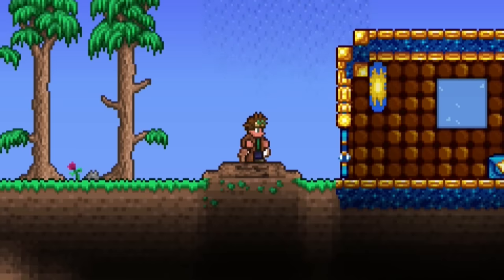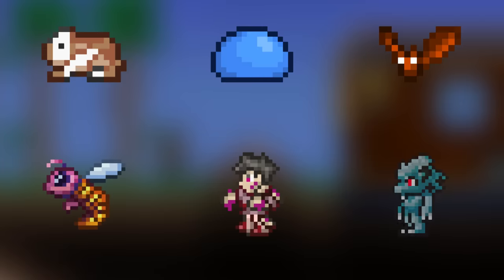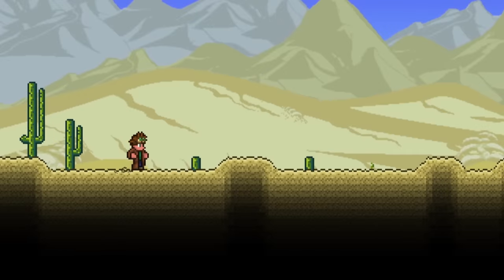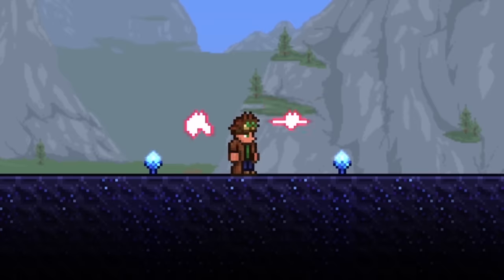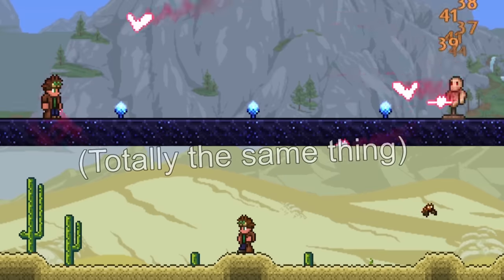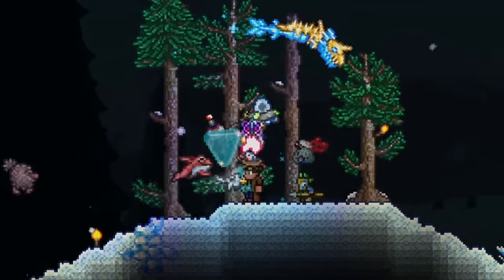Another weapon type console added was, oddly enough, pets. Six were added to the game, and some of them were able to attack things. Their strength varied and most couldn't move that well, but they helped tag on a little extra damage, so it was nice keeping them around. These attacking pets actually predate the summoner class. I'm not saying that Engine Software inspired ReLogic to add minions, but it's interesting to think about and see how two different teams came up with similar ideas.